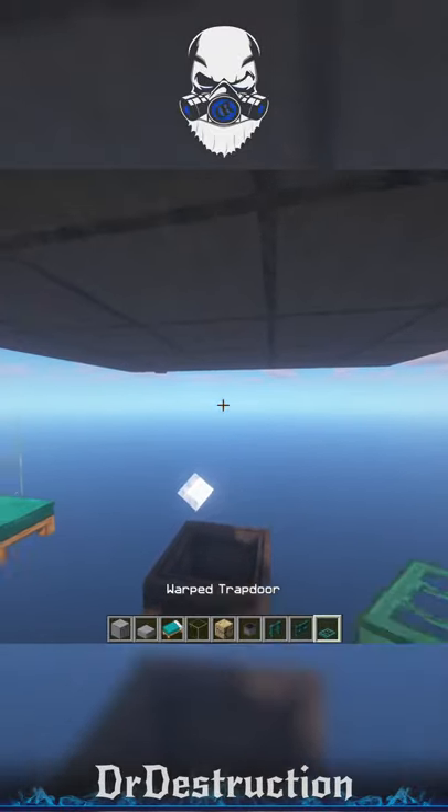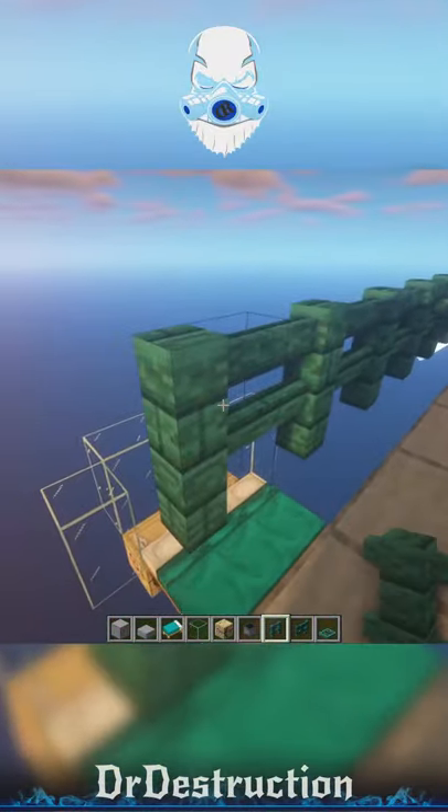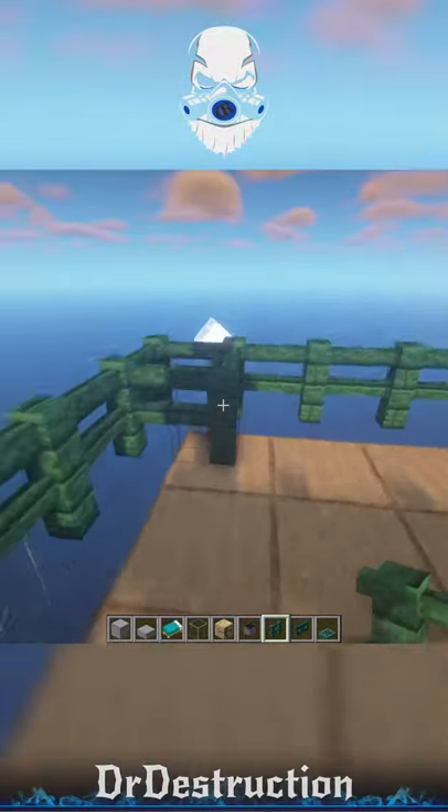Place a trapdoor above the cauldron — this is where a zombie will go. Place fencing around the outside of the platform with open fence gates on one end.